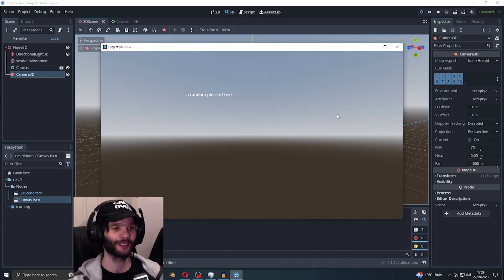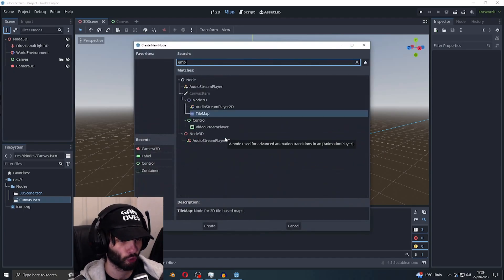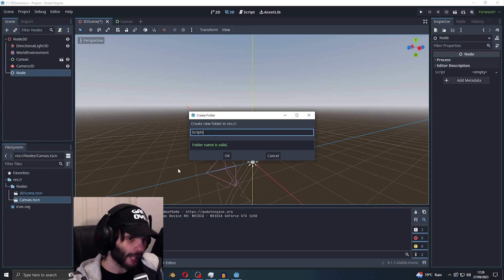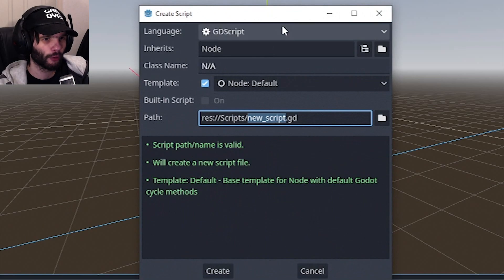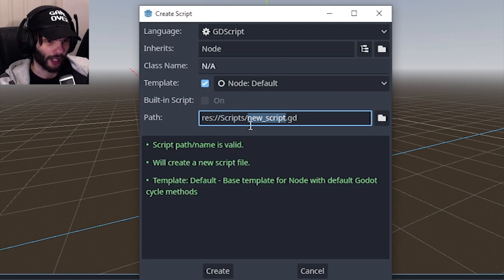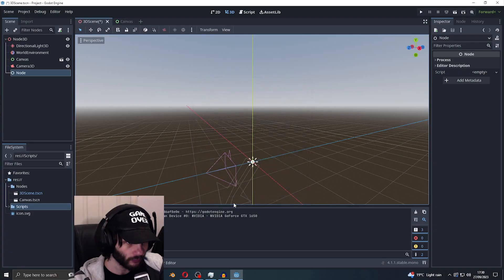Now I'd like just an empty node — just a node. Then I can create a new folder and call it 'scripts' to keep everything organized. Inside scripts, let's create a new script. I have C# enabled but I'm going to try my best to learn GDScript. Let's call the script 'HelloWorld' — no space just in case — and create it.